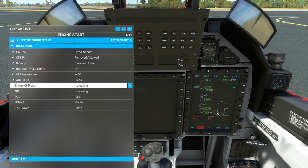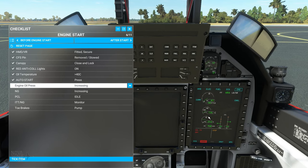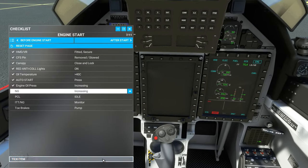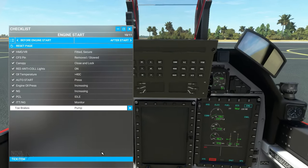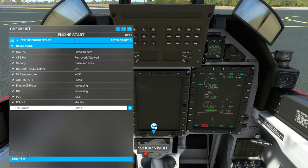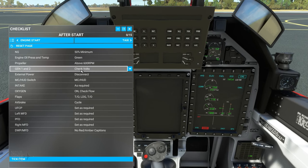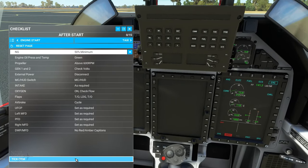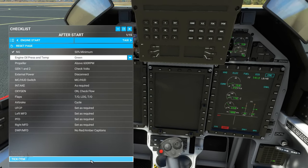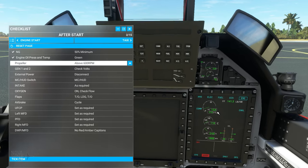Engine oil pressure is increasing, NG rising, ITT rising. PCL is sitting at idle. We pump our toe brakes. Engine stabilizing at 54% NG — 50% minimum NG check. Engine oil pressures are in the green. Propeller above 600 RPM — we are good. Everything is looking fine here.